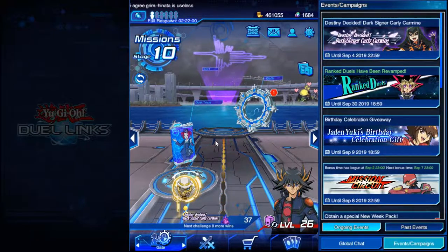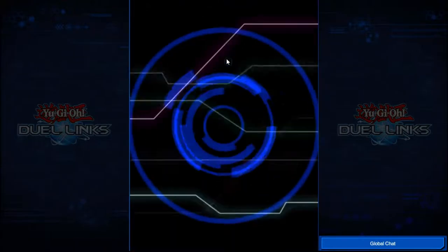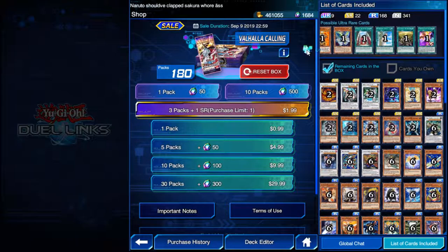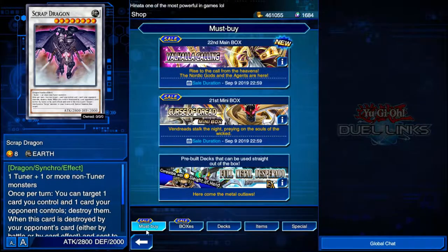As a free-to-play player, when you go to the shop — which you can still do — let's say you wanted to get the newest deck. You could only purchase stuff with gems. I've only got 1,600 gems, so that's not gonna get me much. I might get an ultra-rare, but probably not a whole lot. You have to grind a lot of gems.